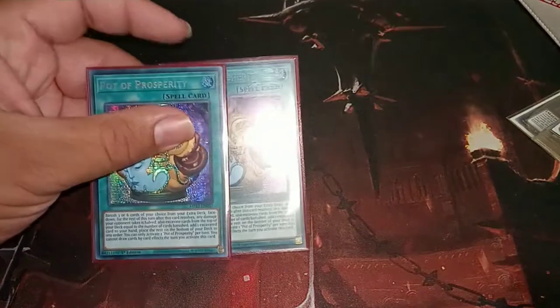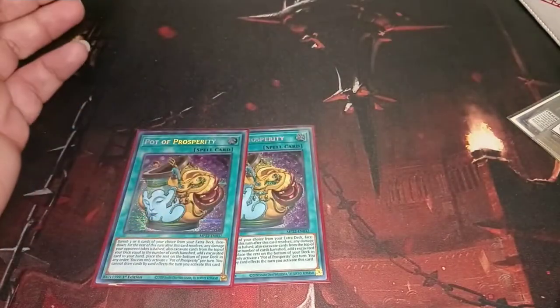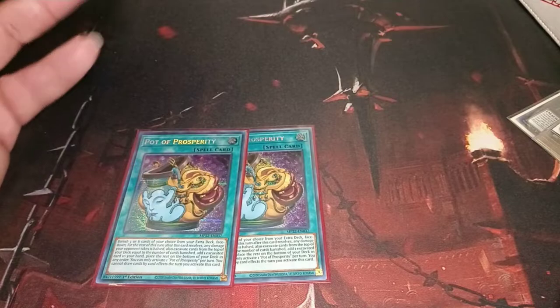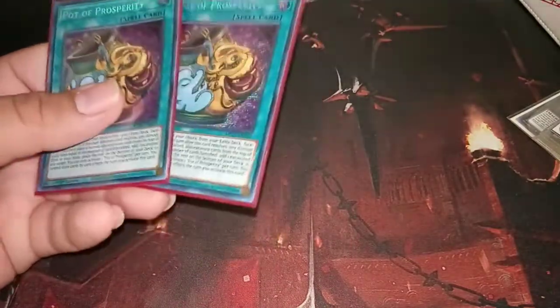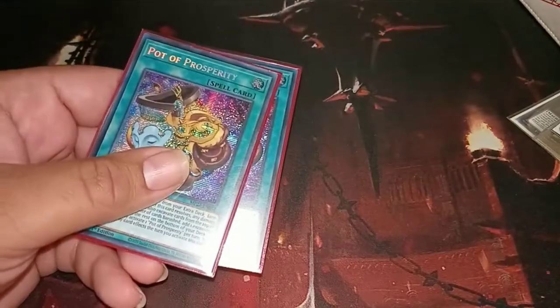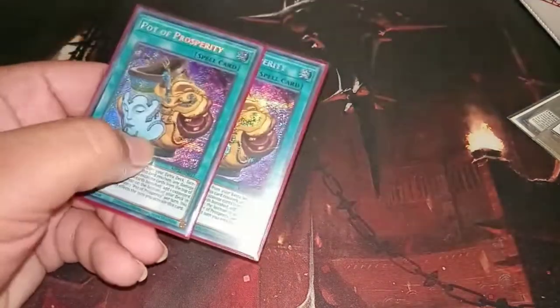I prefer Raigeki mained because it is very helpful, and worst case scenario I can just side out 1 or 2 and that gives me space. I only traded for 2 Pot of Prosperities, but this card is really good as it lets you banish either 3 or 6 from the extra deck and lets you excavate the top of your deck and get 1 to hand. So I'm either vanishing 3 to dig a little deeper, or 6 if I really need to dig for Martha or just continuance.